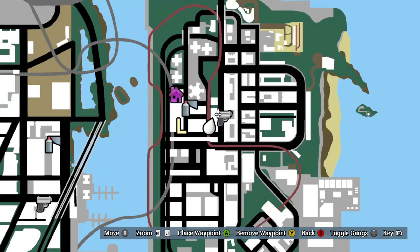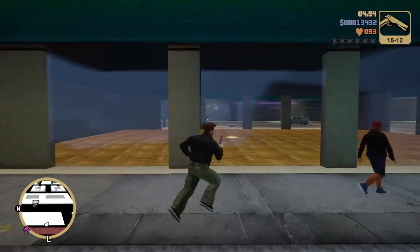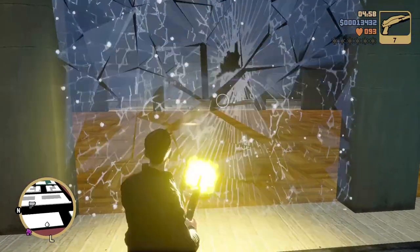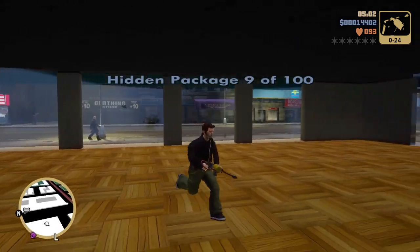Package number nine is near the Emmy Nation — it is in the Rush Construction Company place with some breakable windows. Look at those glass physics, baby. A lot sexier than it used to be.